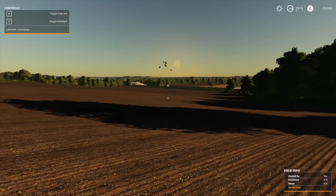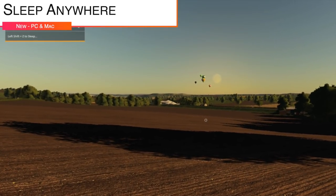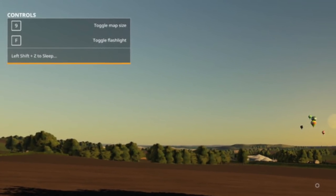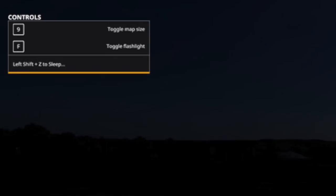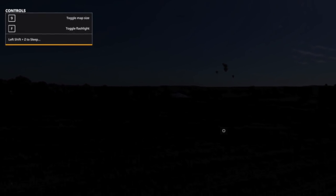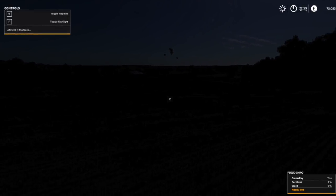Your last new mod for PC and Mac players today is Sleep Anywhere, which allows the player to sleep anywhere on foot — no matter where you are on the map. Used together with Sleep Any Time, you can lay down and take a nap anywhere. Press Left Shift + Z to go to sleep.